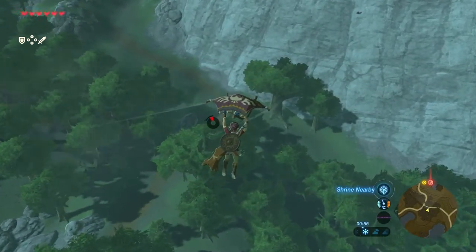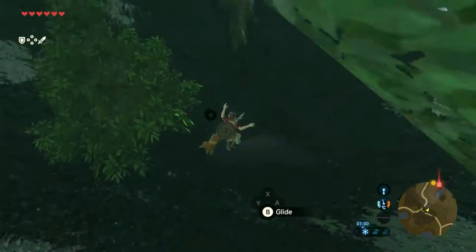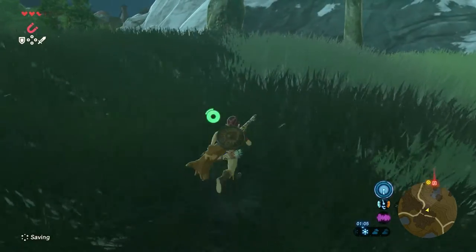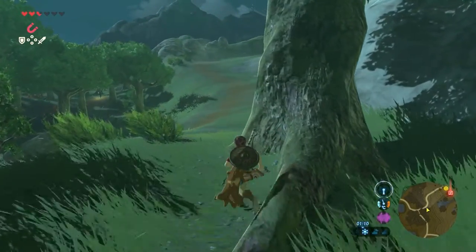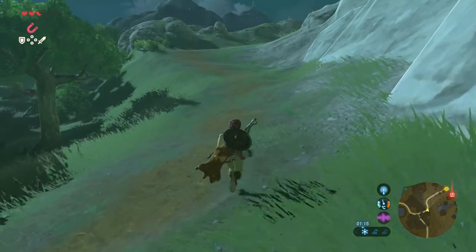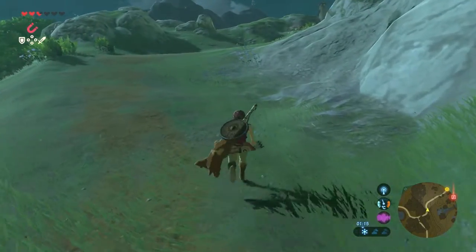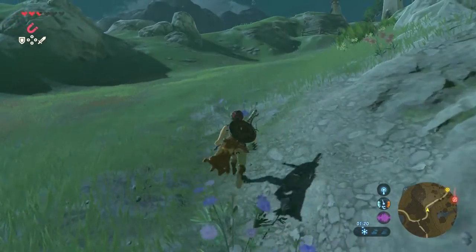Make sure that when your stamina wheel is empty, you land safely — and not the way I did, because that hurt. Now just continue walking the path and try to avoid the fighting monsters on the left side. They are attacking two travelers, so you don't want to get involved.